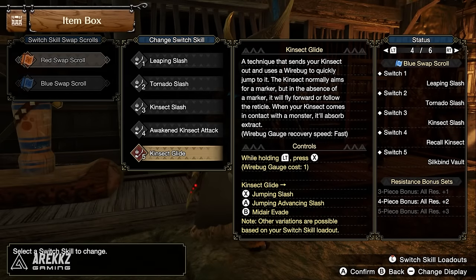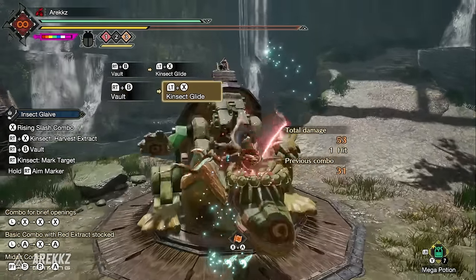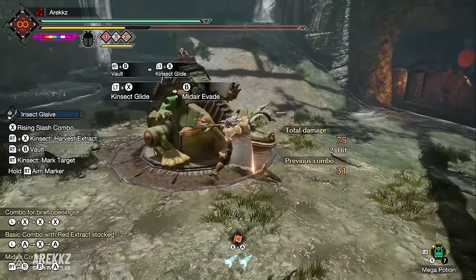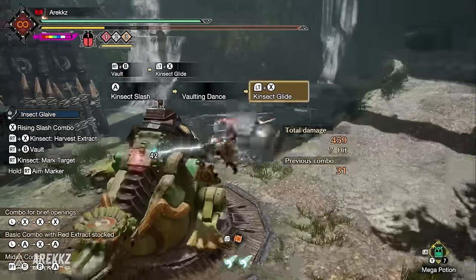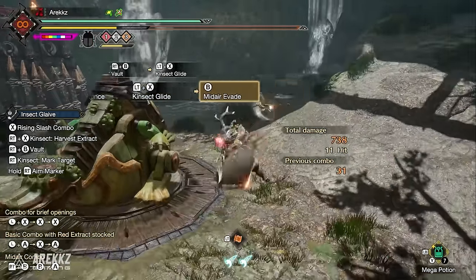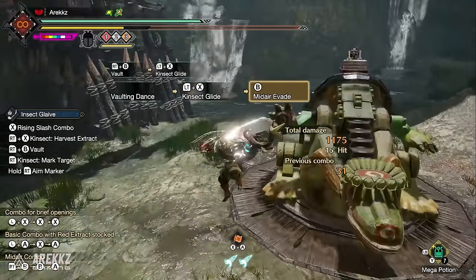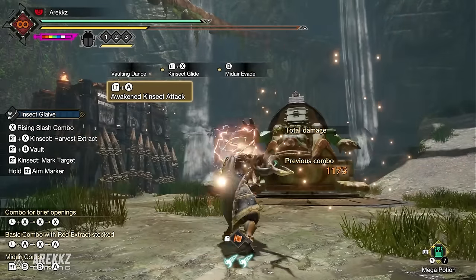Finally for Insect Glaive, Kinsect Glide sends your kinsect out and uses a wire bug to jump to it. The kinsect aims for a marker or flies forward if none is present; when it contacts the monster it absorbs extract. You can work this into aerial combos: press X for jumping slash, A for jumping advancing slash or kinsect slash, and B for mid-air evade. Since your stamina recharges during this move, you can effectively stay airborne indefinitely.